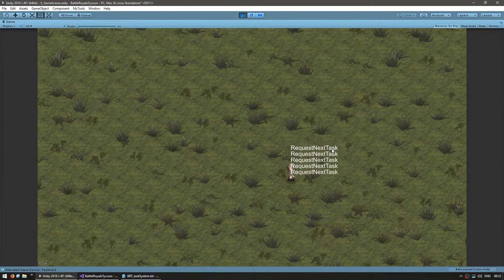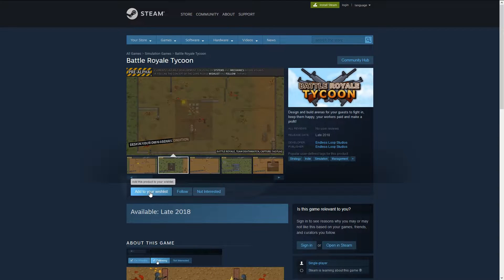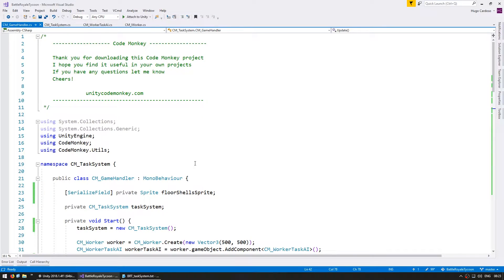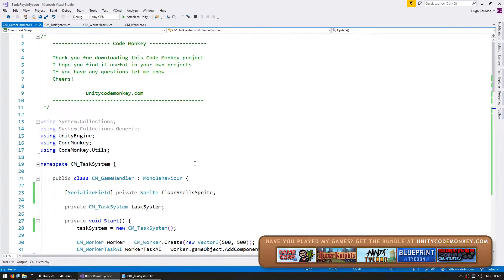Alright, so now let's use our knowledge of complex tasks and queuing tasks to create a real world scenario that you might use in your game. Let's say I have a weapon that I want to take to a storage position, but I only want to take the weapon there if the storage position is empty. So we're going to create a task to take that weapon, but the task will only be executed once a free storage position is found. The game is still in development, so if you like the concept, go to the Steam page, add it to your wishlist and follow. So to make testing easy, let's begin by making some functions to spawn a weapon and a weapon slot.